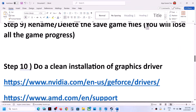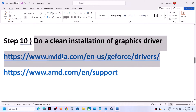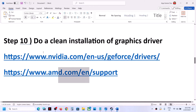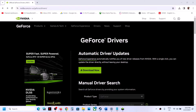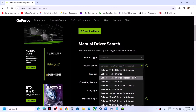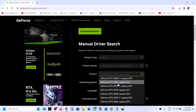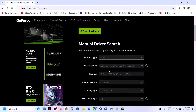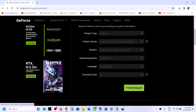The next step is to do a clean installation of your graphics driver. If you have an NVIDIA card go to the NVIDIA website; if you have an AMD card go to the AMD website. On the NVIDIA website, select the right product type (e.g., GeForce), the right product series, your specific graphics card, and your Windows version (Windows 10 or Windows 11), then click Start Search.